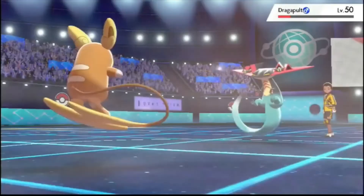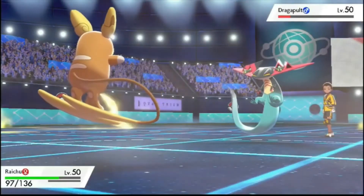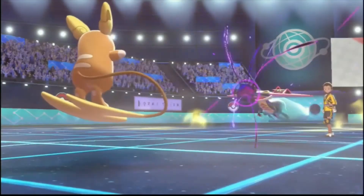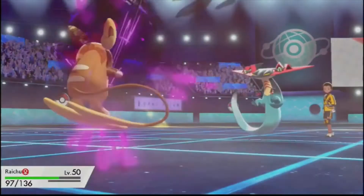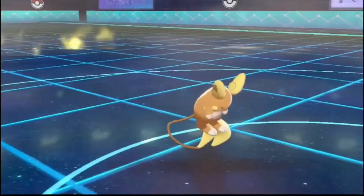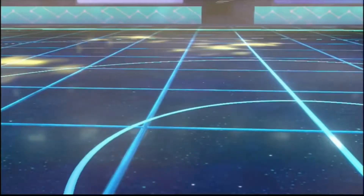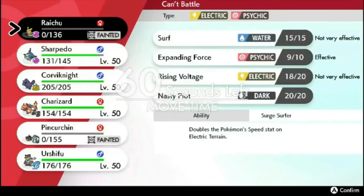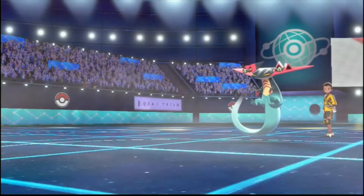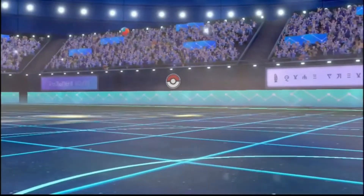Look how much damage that does — resisted! That is resisted. Shadow Ball is just going to kill me, so unfortunately Raichu goes down here. But it did what it needed to do. It might not have got the sweep, but it took out that Chlorophyll Venusaur, and it took out Darmanitan — we know what kind of threat those things are. Venusaur in the Sun and Darmanitan are stupidly powerful. And it did so much damage to Dragapult, which is also important, so it did a lot of work.